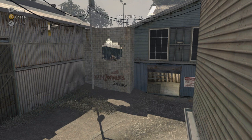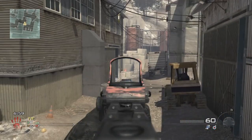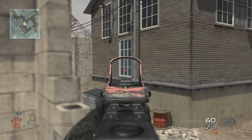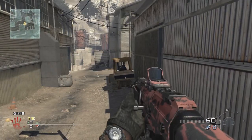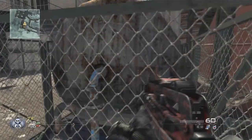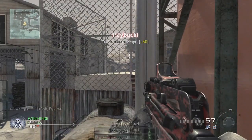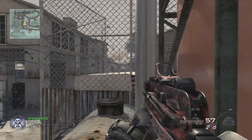The next position I want to show you how to counter is this guy sitting on top of the dumpster through the broken wall. A person sitting here has a truck directly in front of them, so they're probably looking more towards the left — possibly up in the window to the left, or on the dirt path, and seldom near the tractor on the right. Keeping in mind that they have a difficult time seeing directly ahead, what you want to do is jump up on top of this propane tank — which most people don't think you can jump on — and shoot them directly through the fence. It's a pretty easy shot and not very commonly used, making it very difficult for the enemy to see you.